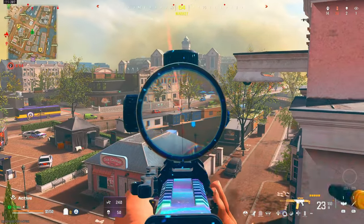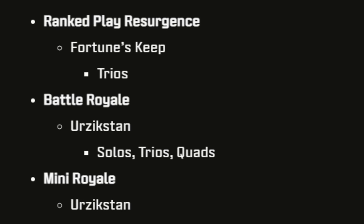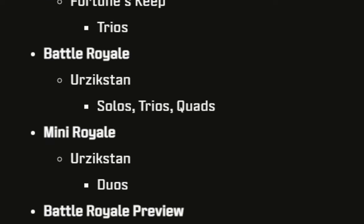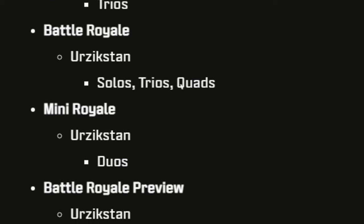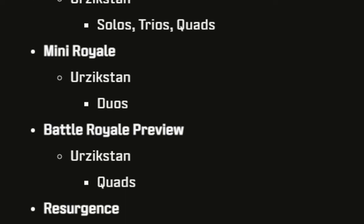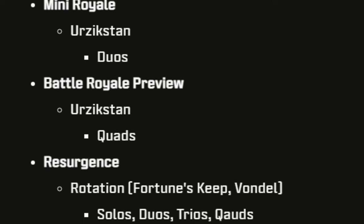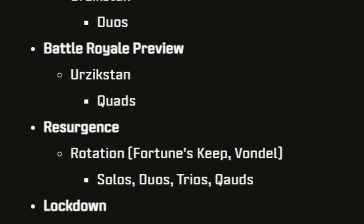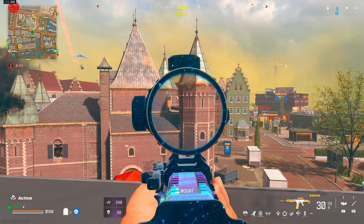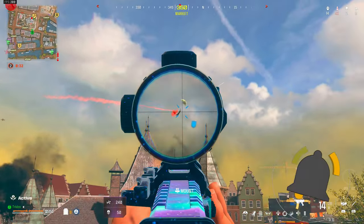On top of that, there will be a new playlist update on Thursday. This includes: Rebirth Resurgence staying as trios; Battle Royale on Urzikstan in solos, trios, and quads; Mini Royale extended on Urzikstan duos; Battle Royale Preview in Urzikstan quads; Resurgence Rotational on Fortune's Keep and Vondel in solos, duos, trios, and quads; and Lockdown Vondel quads replacing Plunder.